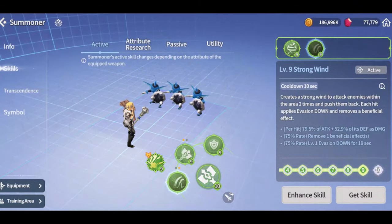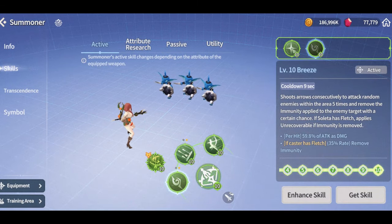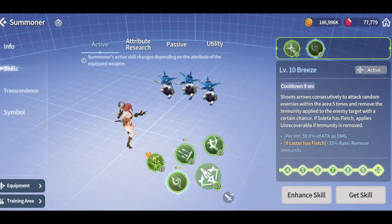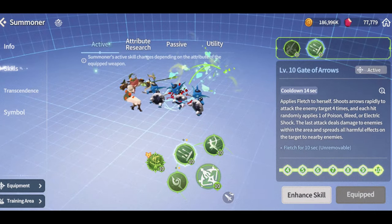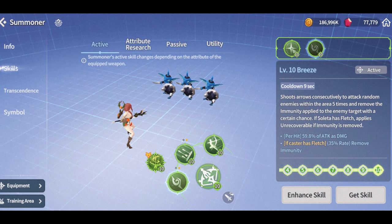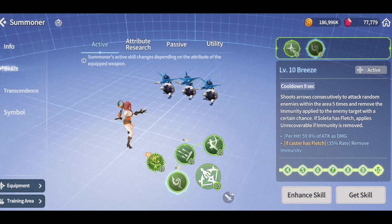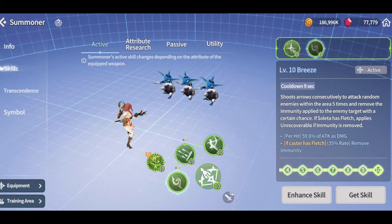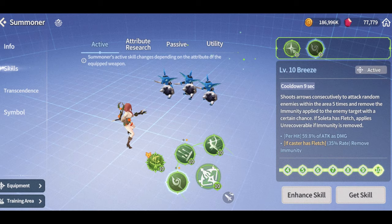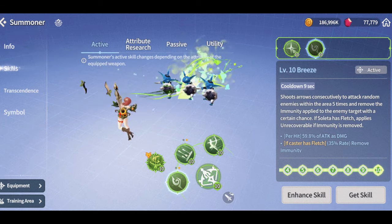Lastly, the new Soletta skill 1 applies to the wind element: Breeze, on a 9-second cooldown, shoots arrows consistently to attack random enemies within the area 5 times and removes immunity applied to the enemy target with a certain chance. If Soletta has Fledged — which I believe you get from the second skill — it applies Undercover Bull if immunity is removed. 35% chance to remove immunity, but it hits 5 times, so it's very likely to remove an immunity or two.